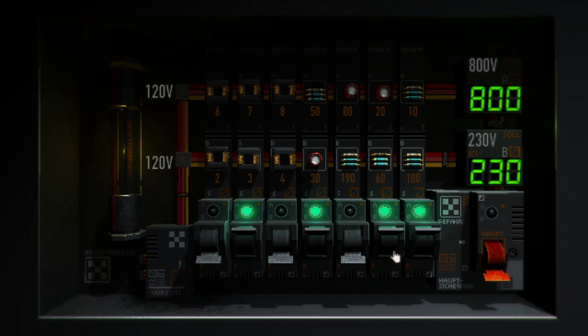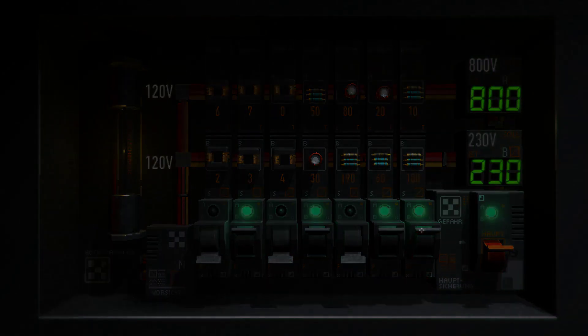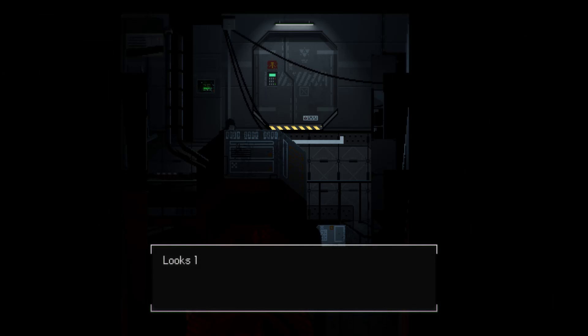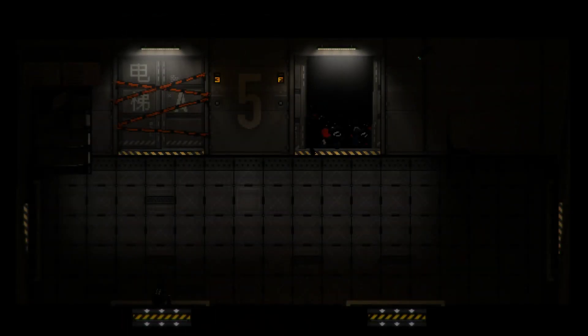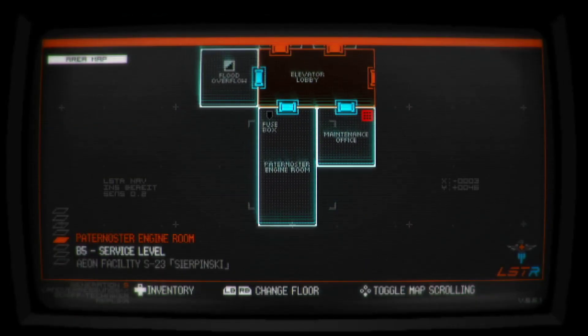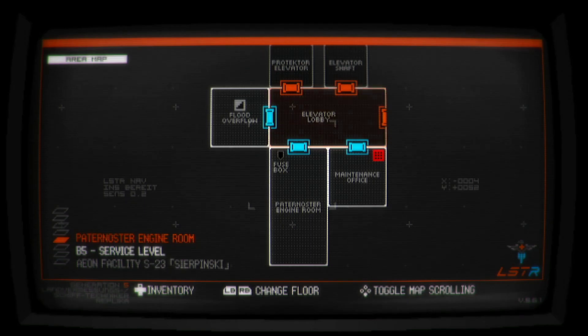Hi YouTube, my name is Dexter and welcome back to Signalis, where I have been fiddling with this fuse box for about five minutes and just bumbled my way into the correct answer. There we go — that is the lift powered up. Looks like an engine for powering a looping lift system. Hell yeah. I don't know exactly what that's done for me — I mean, I powered the lift, but what exactly does that entail?